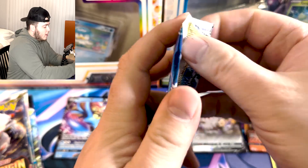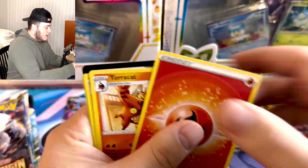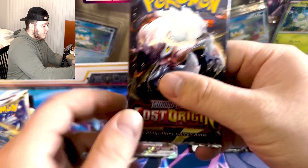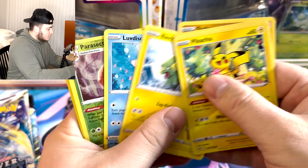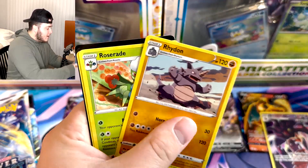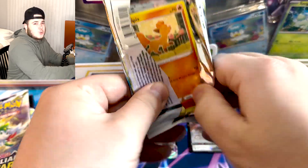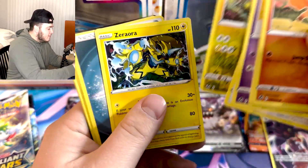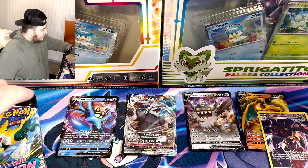Nothing in a black border code card — weird how that happens. Lost Origin has been pretty mean to us lately. Every single time I open a Lost Origin pack I feel like I get a white border code card with nothing in it, and that's what happened there. Silver Tempest too — white border code card. Claydol, Arcanine, fire energy, Torracat. Silver Tempest is going to continue to spit in our face as we get a Stunfisk. We've hit white border after white border.